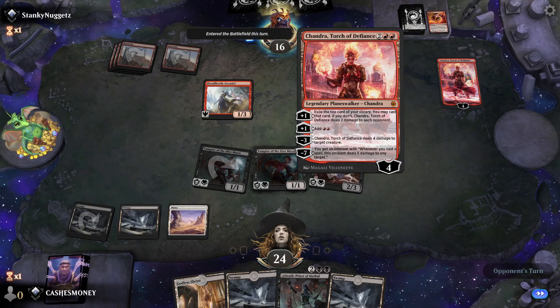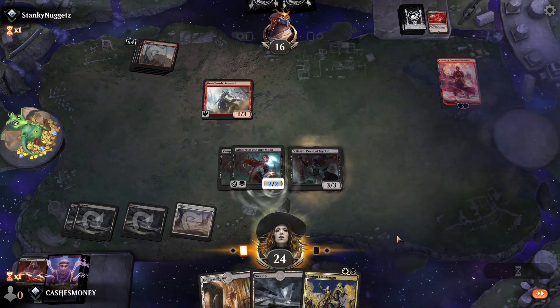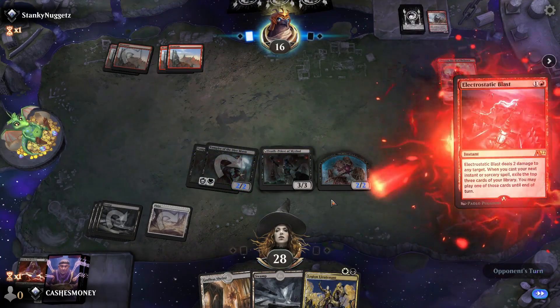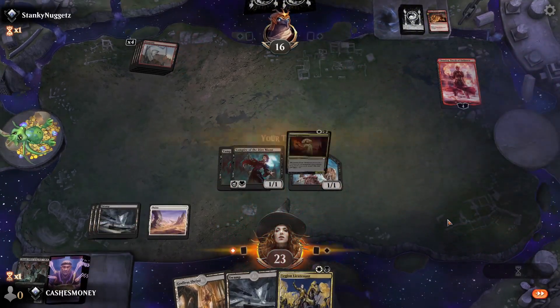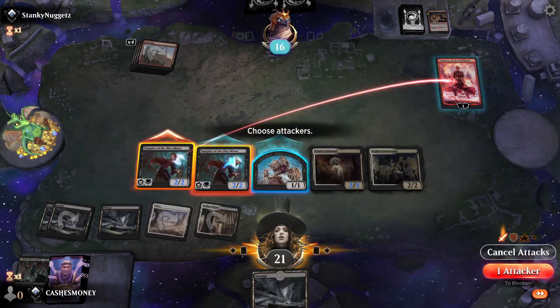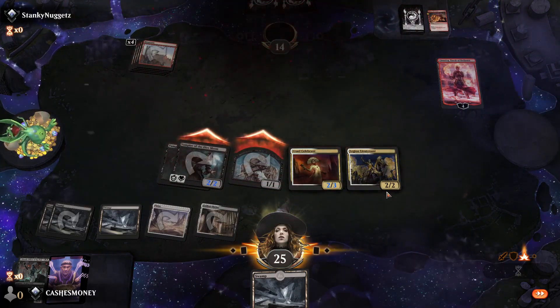Do we even care about Chandra? Yeah, we gotta get rid of it before it gets to the emblem. Add Chandra. That was pretty good for us. Actually do want to pay that. Kill Chandra. Get 1-2 opponent. And opponent's snap concedes.